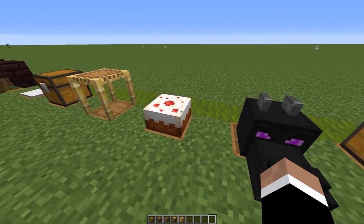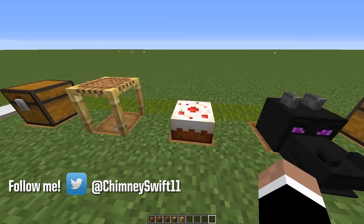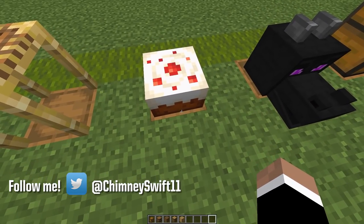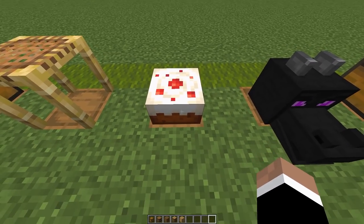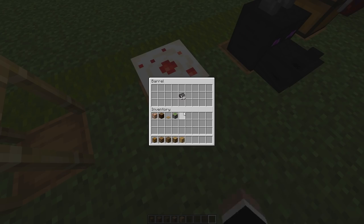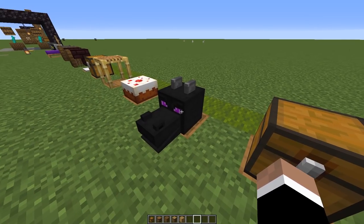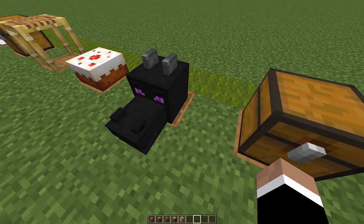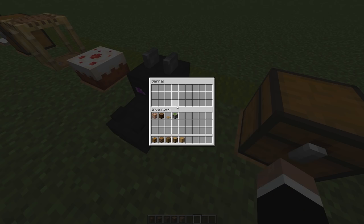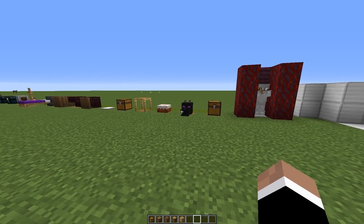Everybody loves cake, and I assume everybody loves cake in Minecraft as well. You can use cake to hide your netherite ingots, for example. Cake doesn't take up the full width of a block, so you can actually right-click on a barrel placed underneath it. Same thing goes for the dragon head — everybody loves using these for decoration if you've killed the dragon, but have you ever tried using it as a way to hide a barrel?